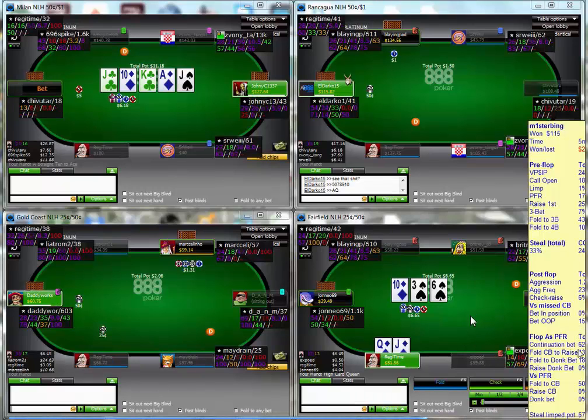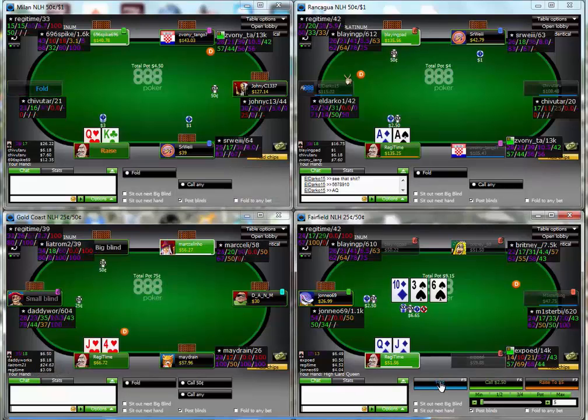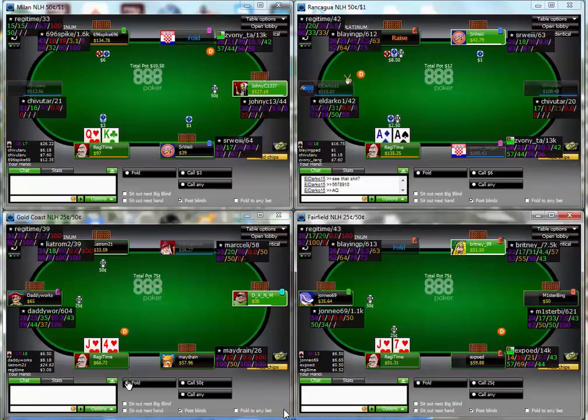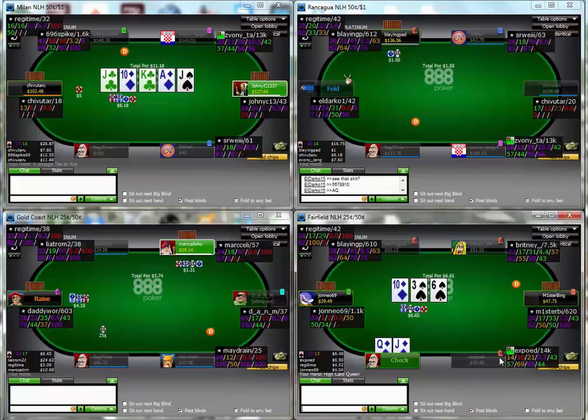Again there I elected not to 3-bet the Queen-Jack suited because I wanted this guy to come into the pot. Unfortunately he came into the pot and we didn't really flop anything well. On that flop we had two overcards and backdoor draws - but two overcards and backdoor draws are fine to use when we can be aggressive or when we are being aggressive. When we are taking a passive line they are nowhere near as useful to us. When he bet into two people I decided to just exercise a little bit of caution again and fold my hand.